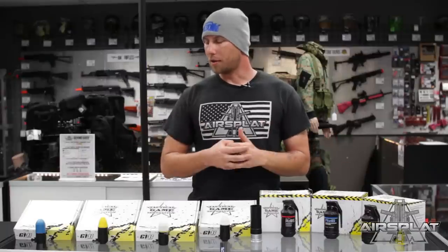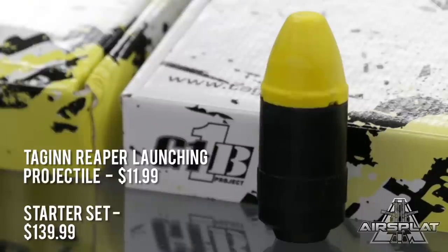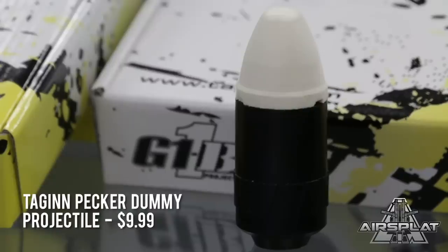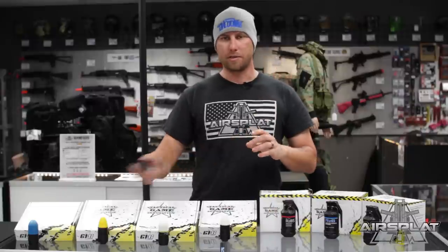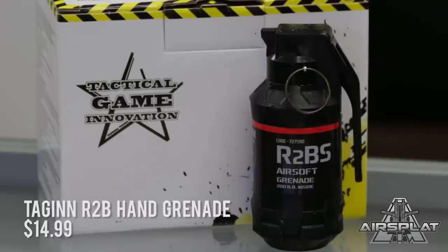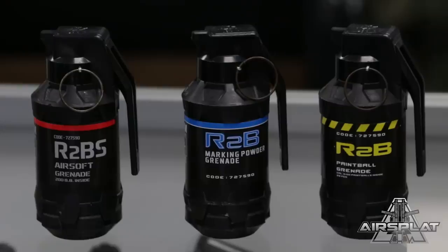Very good selection, very good products from Tactical Game Innovations. Make sure you check these out on airsplat.com. The individual price for the Paladin is going to be $9.99; the starter set is going to be $119.99. We have the Reaper for $11.99 individually, or $139.99 for the starter set. We have the Archangel for $11.99 individually, or $189.99 for the starter set. The Pecker only comes individually right now and that's $9.99. The individual shell, just to get others firing if you want just the shell, is $74.99. The BB shower grenade is going to be $14.99, and the chalk and paint are all $14.99 on airsplat.com.